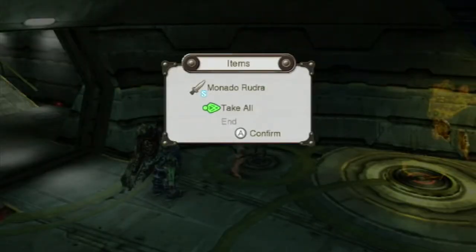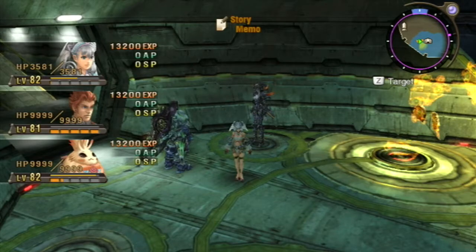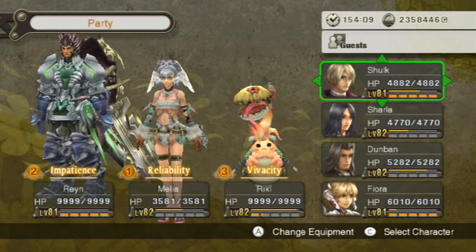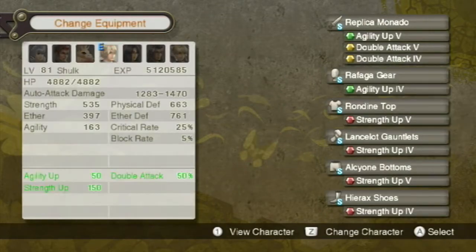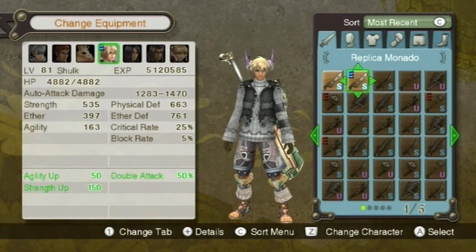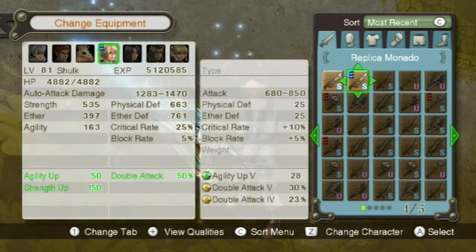I'm going to go with Rudra — they won't even let me not take it, which is kind of funny. I'll never get used to this feeling of leveling up. You're up to level 82. Let's go ahead and see what it does for Shulk — this is the first time we actually get an option of a weapon for Shulk. Right now we're at 1,283 to 1,470.